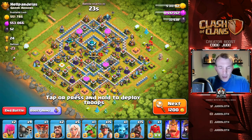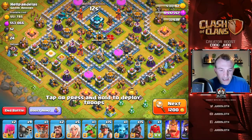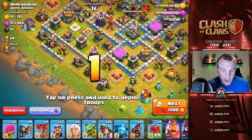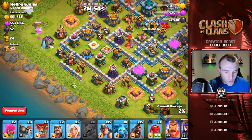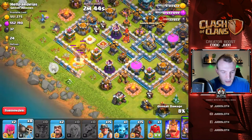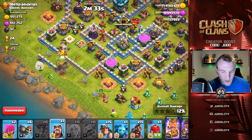What do we have here? Two single target infernos at the top of the base — so charging the hogs and miners into those won't be ideal. We could charge the Queen into the bottom. There's a level 70 Queen on defense, so that's something to consider. The multi inferno has two wizard towers next to it. I think we charge the Queen in there. Let's go with a baby dragon, followed by the Queen, one coconut loon, and then the five healers. Get a test wall breaker in as well.